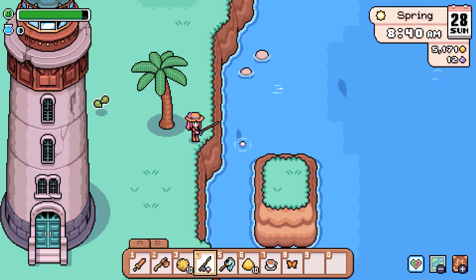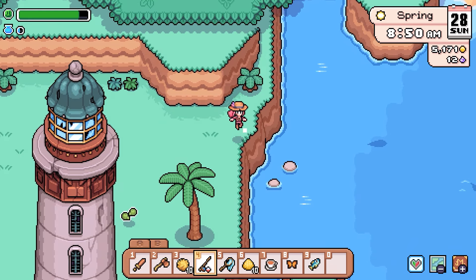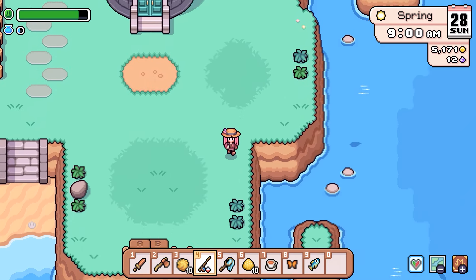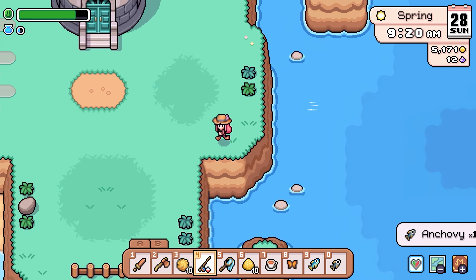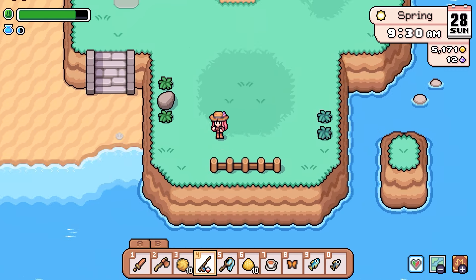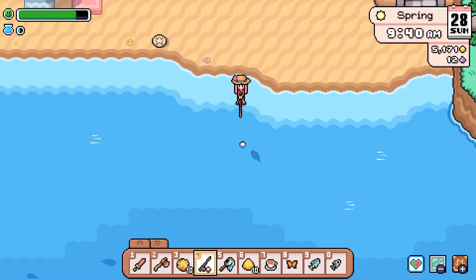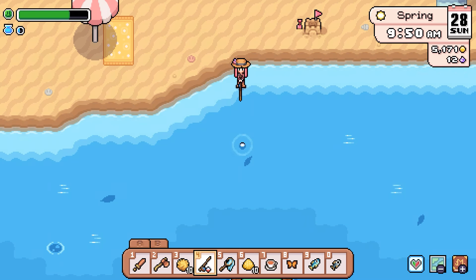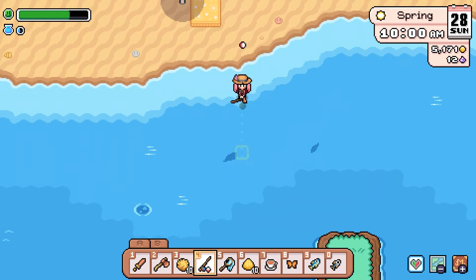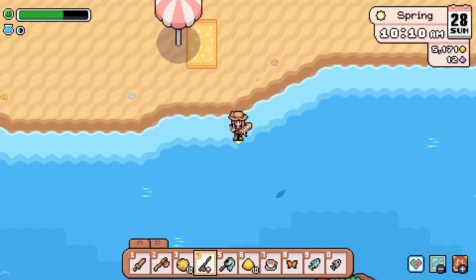Hey little fish, come on. It's funny you can't jump off from this space. There we go — come on little fishy. Anchovy. Oh you can fish from there, that's cool. We got ourselves a lobster. There we go. We got a squid.